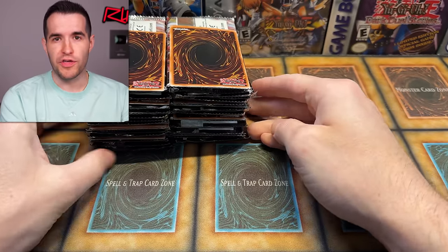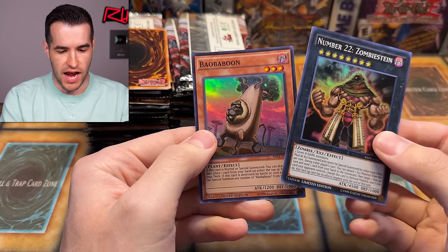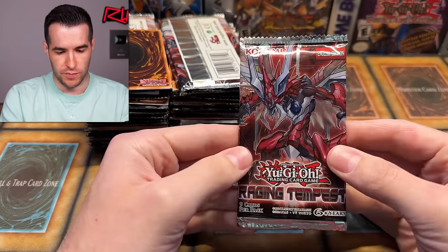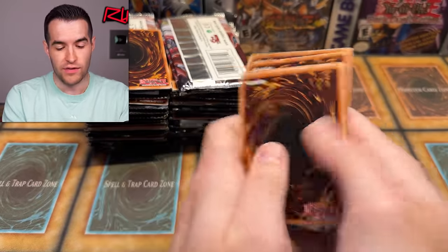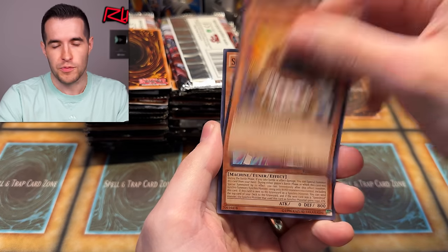I'm going to get this open and get all the packs out because special editions take forever to open. I have removed everything from the boxes so you guys don't have to watch that. First, we have Zombie Stein and Bobo Baboon. I did open a few of these special editions back in the day - when I got back into it in early 2018, these weren't that old at that point, about two and a half years old.